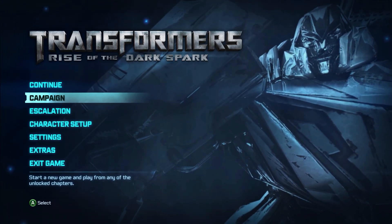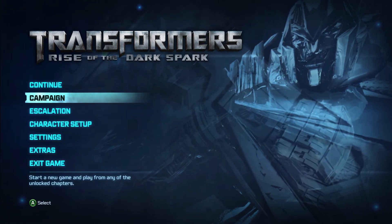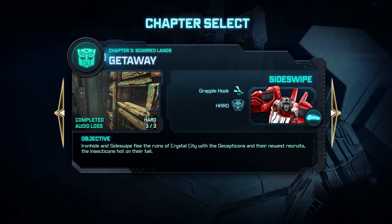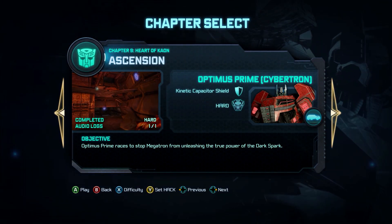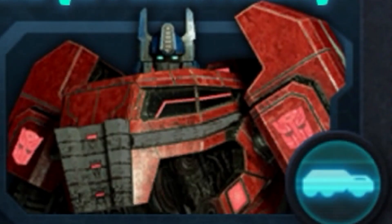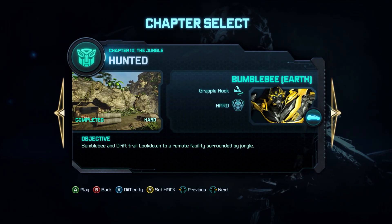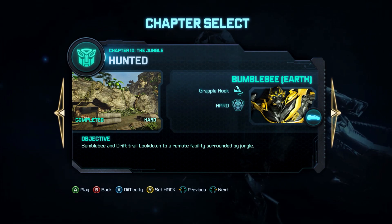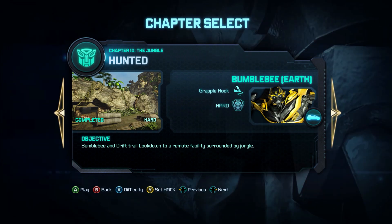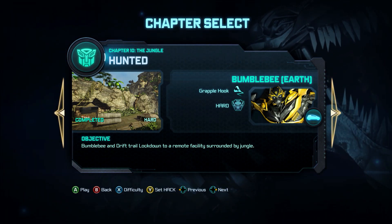Welcome back to Transformers: Rise of the Dark Spark. As you recall in the last episode, we made our ascension to the top of Coquilar where Optimus destroyed the dark spark — or did he? Now we are on to Chapter 10: The Jungle Hunted, back with the Earth portion of the campaign. If you thought the Cybertron portion was bad, you're in for a treat — things are just gonna go downhill from here.